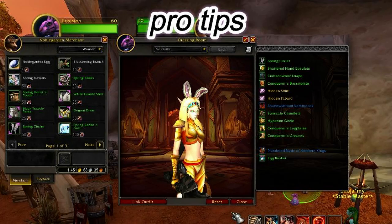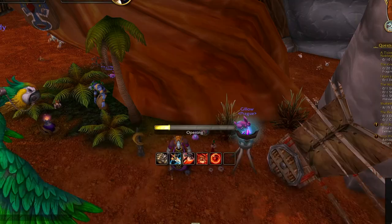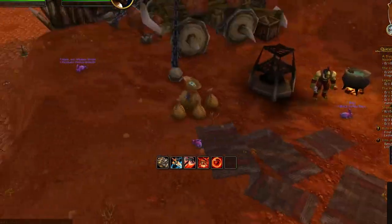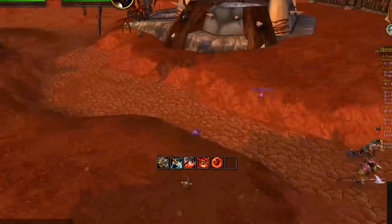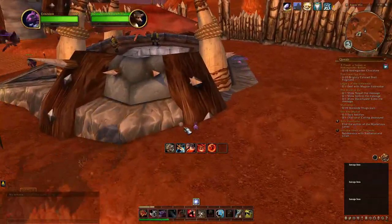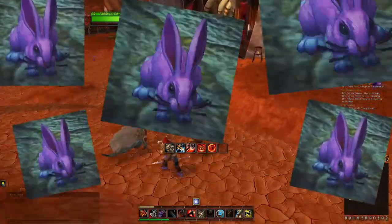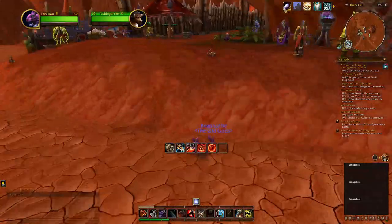Get the quest, find the eggs, and just right-click them to pick them up. Sometimes you can turn into a bunny, and what we can do is find other bunnies or players already on their own rotations and just follow them. Here are some players right here — we're going to follow this guy and you can see he leads us straight to an egg. Just remember: when in doubt, follow the bunnies.